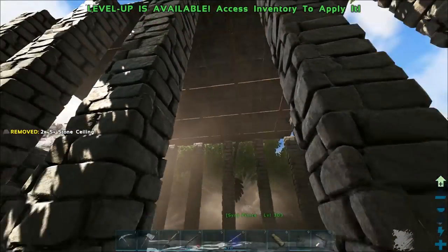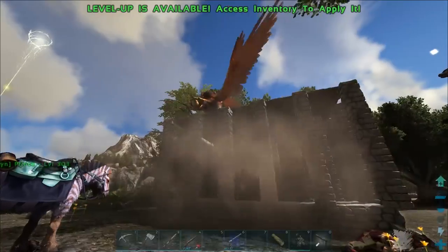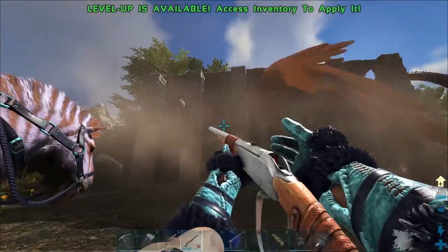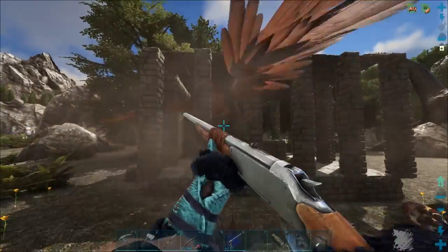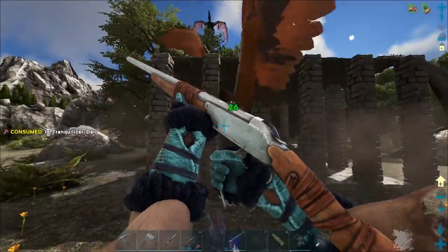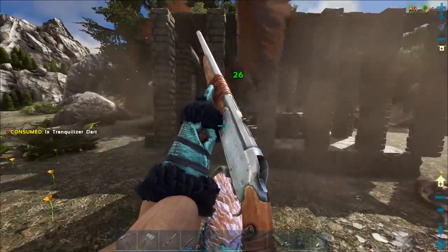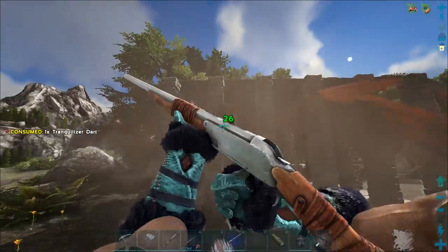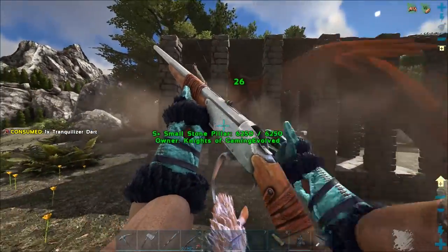He's actually kind of out of the trap right now - hopefully he won't escape. We missed that shot somehow even though it looked like it was gonna hit. Got to hop on. He's a 174 and a really cool color - brownish reddish wings, a nice crest, and his body is mostly gray. You can actually get some pretty cool colors for these guys.